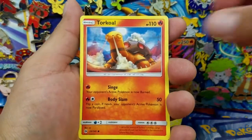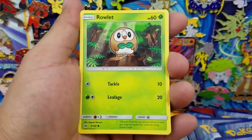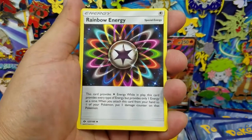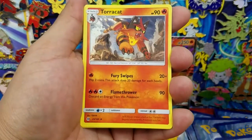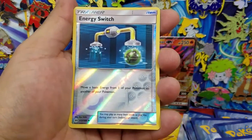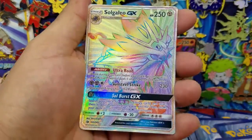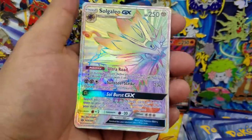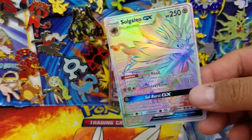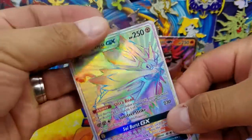A Litten, Torkoal, Yungoos, Rowlet, Cosmog, Rainbow Energy, Torracat, Metapod, an Energy Switch Reverse Holo, and the last card is a Solgaleo GX Rainbow Rare! That's what I'm talking about right there — last pack magic!